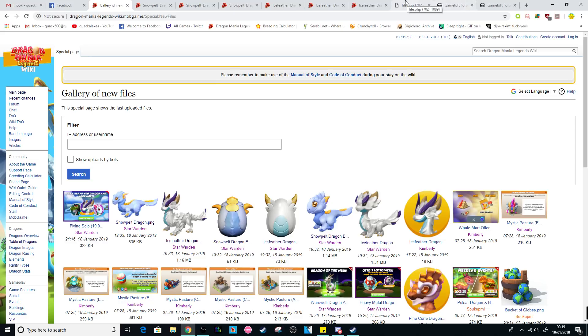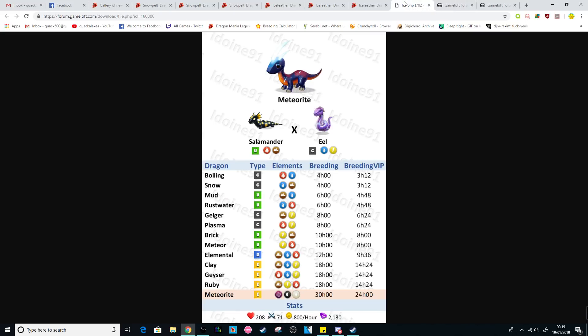Just in case anyone has not heard the news quite yet, the Meteorite dragon is coming as the next dragon of the week on Monday, and the combination is going to be the Salamander and Eel dragons. The only problem with this breed is that there are a lot of possible outcomes for it — 12, I believe — which is quite a lot for a dragon of the week. The Meteorite's been here quite a few times, and it looks like they're giving us a difficult breed this time around. No shared breeding time, though, so take one positive out of everything.